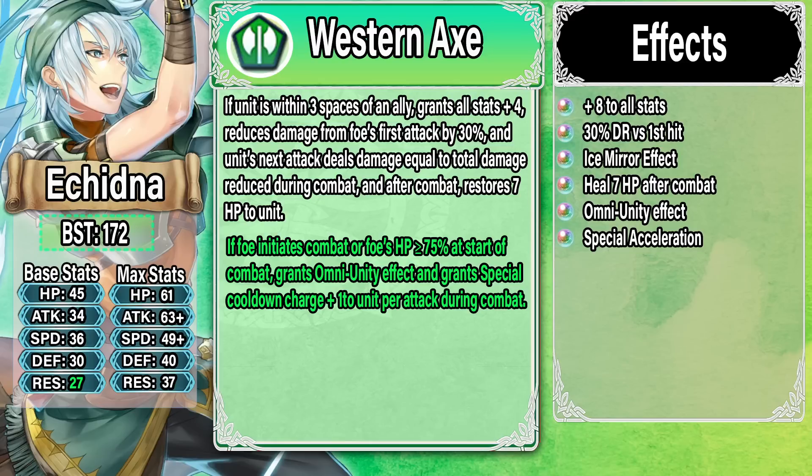Then in the actual refine: if the foe initiates combat or the foe's HP is greater than or equal to 75%, at start of combat she gets an omni-Unity effect. That's right — all the penalties on her get turned around into bonuses. We've seen this on Fall Ike and Legendary Robin, who is extremely meta right now. Unity effects stack, so Echidna combined with Legendary Robin is just insanely powerful — so stupidly broken. And then she even gets special acceleration.